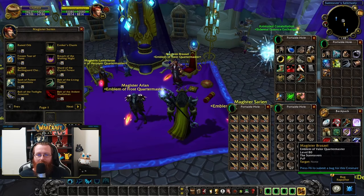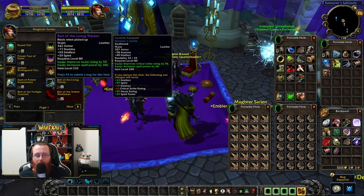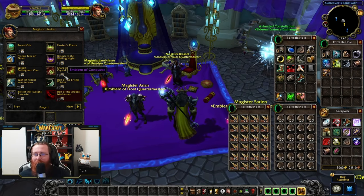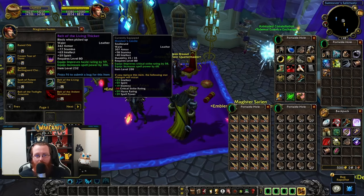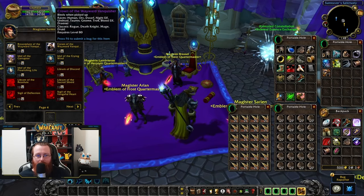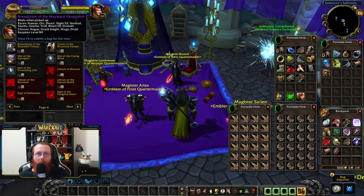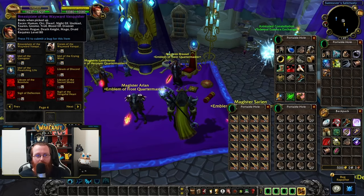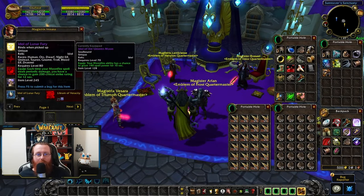The next tier is Emblem of Conquest — slightly better than the previous two, around 232 item level. Most of the gear has Spirit on it, so I'd drop these down to Valor then to Heroism for more epic gems. If you're floating with loads of these emblems you could fill in pieces, but they'll mostly be Spirit gear. The tier pieces from this era will likely drop from the heroic gamma, alpha, and beta dungeons you're running, so you shouldn't really have to buy tier gear from this vendor.